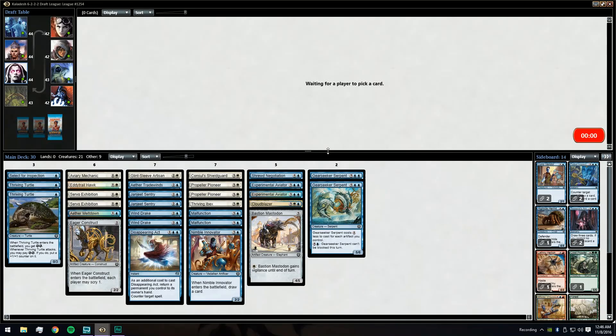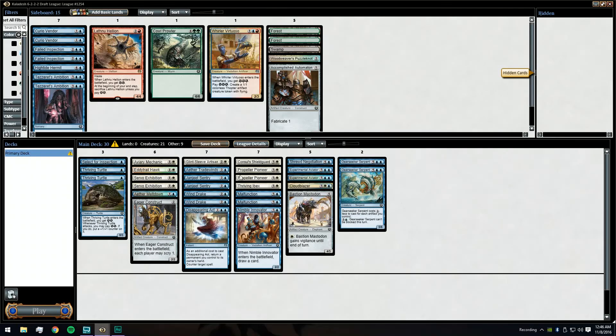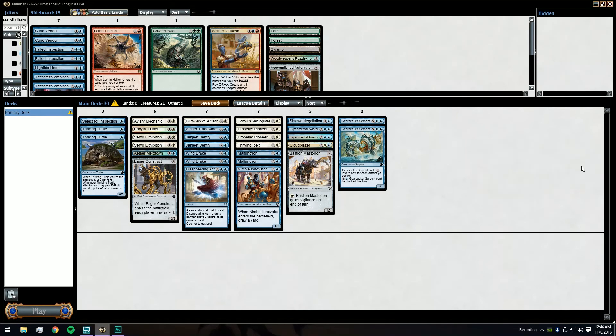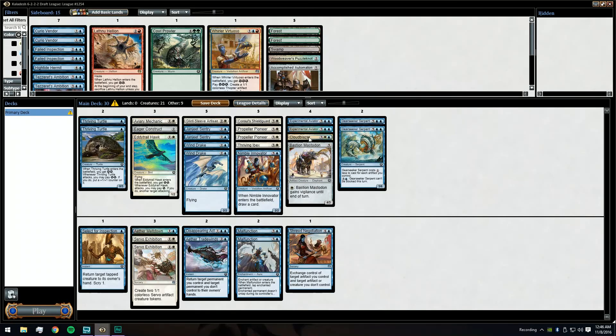What this deck is really missing is an overrun effect. This deck is really just trying to grind out the Gear Seeker Serpents, whittle them down in the sky, and then get an early Gear Seeker Serpent with our two Servo Expeditions. Let's see if we need to make six or seven cuts. Shrewd Negotiation stays in. I like our two Turtles — A-Trail Hawk might be an out. I like our Pioneers. The Mastodon might just not be what this deck is looking to do.